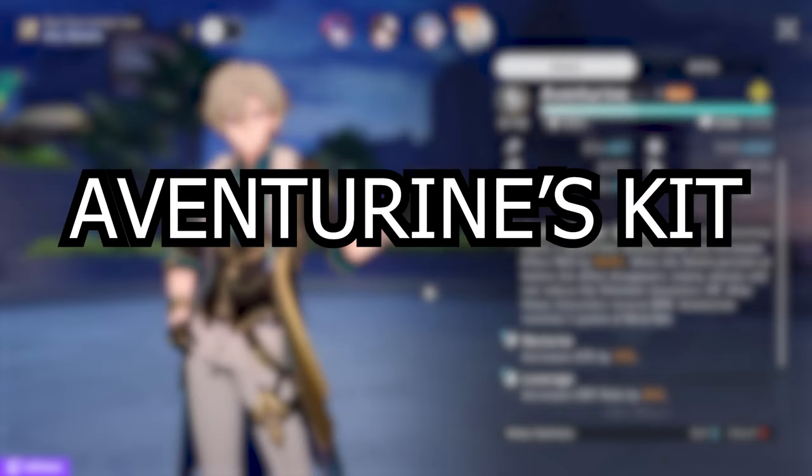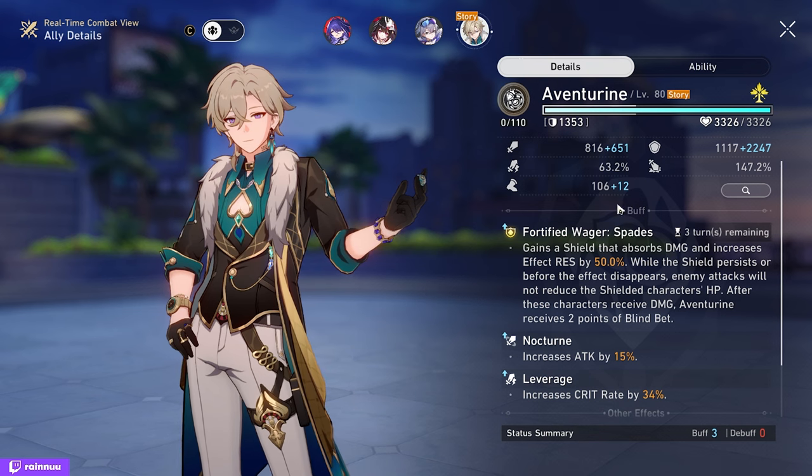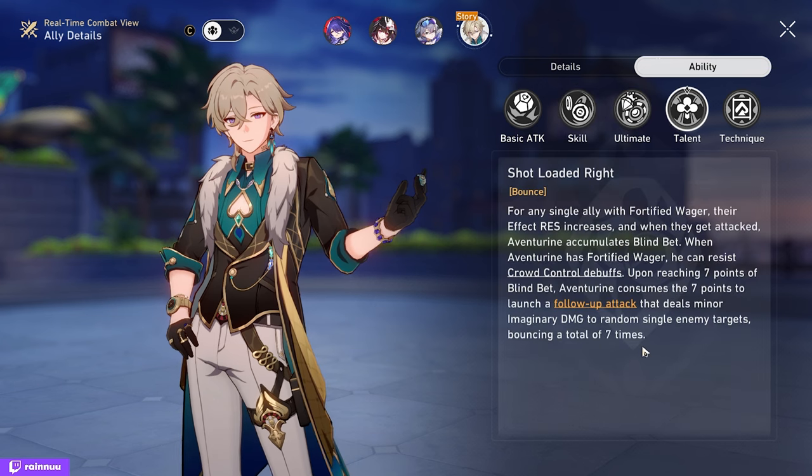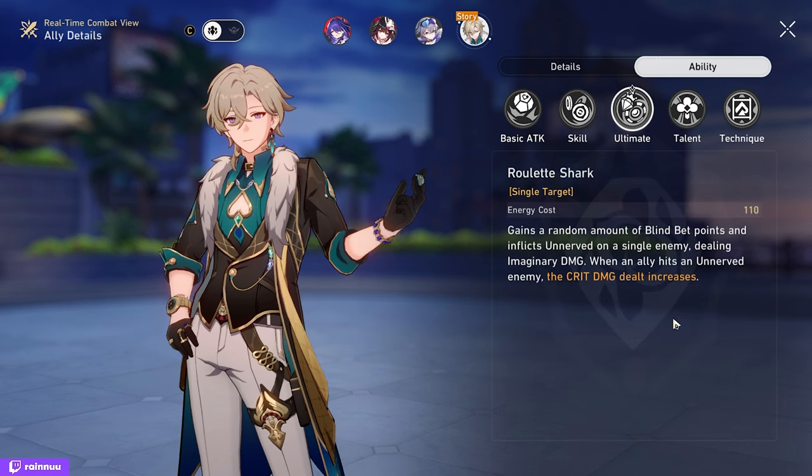What does Adventuring do? Adventuring is a 5-star imaginary unit following the path of preservation. Adventuring's skill, Cornerstone Deluxe, gives all allies a shield called Fortify Rager for 3 turns and can be stacked. Adventuring's talent, Short Loaded Rai, increases effect resistance for all allies with Fortify Rager, and when they get attacked, Adventuring gains 1 stack of Blind Bet. When Adventuring himself has Fortify Rager, he can resist crowd control and gains 2 stacks of Blind Bet when attacked instead. Additionally, upon reaching 7 stacks of Blind Bet, Adventuring will launch a 7-hit follow-up attack with each hit targeting a random enemy. Adventuring's ultimate, Roulette Shark, randomly gains 1 to 7 stacks of Blind Bet and deals damage to a single enemy while applying Unnerved.